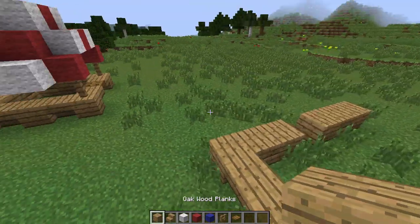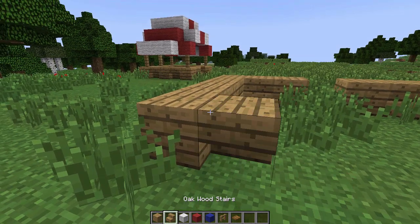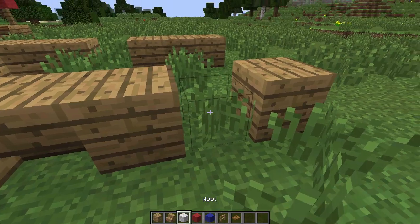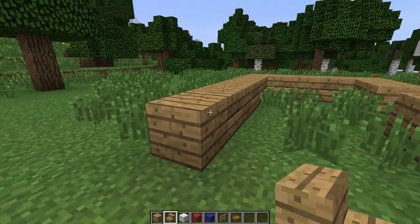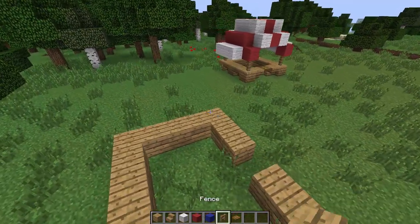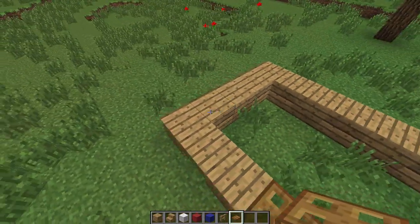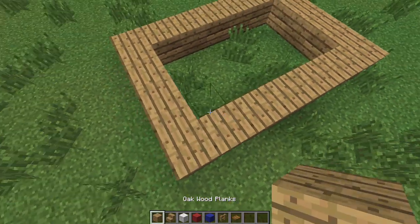So we're pretty much doing the same thing that we did on the last one. We're adding little upside-down stairs just to account for depth and stylistic building. Just work our way around. So we're basically just gonna add a top door here. You can add a top door on the side if you want — actually yeah, let's do that for this one. We wanna vary it up a bit.